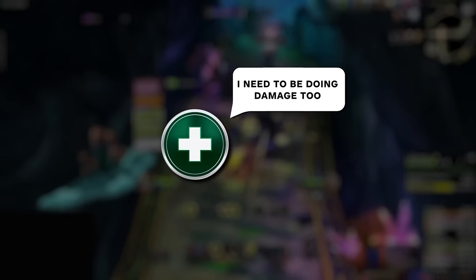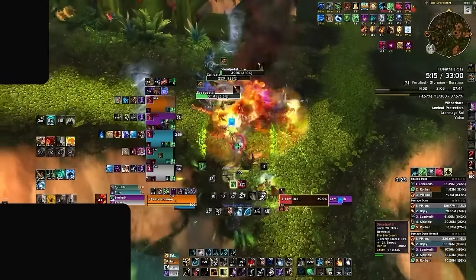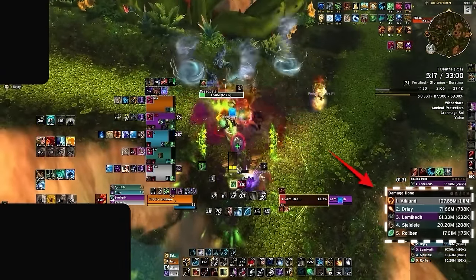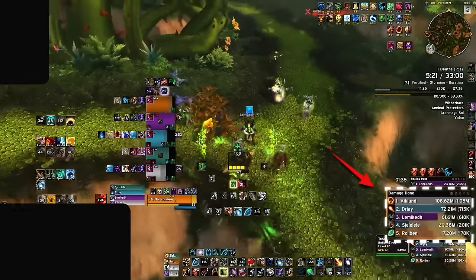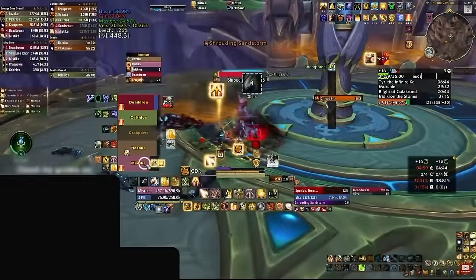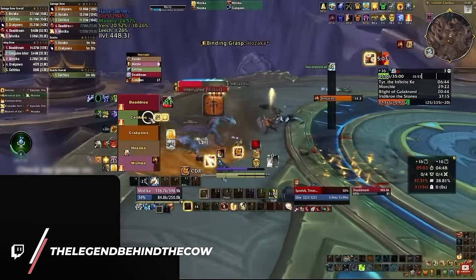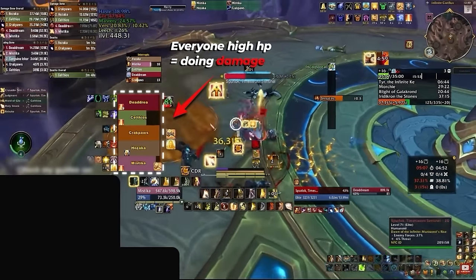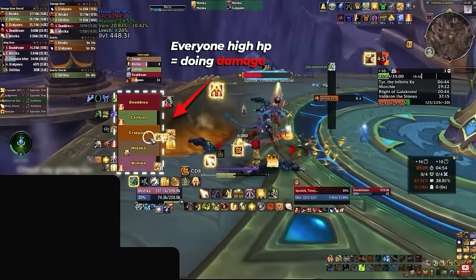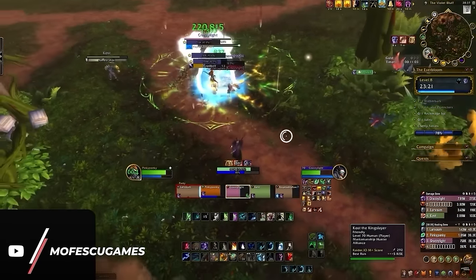At this point healing seems pretty straightforward — this is healing in its non-GMO organic form. But then you realize something: you need to be doing damage too. After all, we're playing mythic plus and we have a timer to beat, and every time you watch a healer on Twitch they seem to be doing damage all the time. As a beginner the simplest way to solve this is to just damage whenever there isn't a health bar to top.